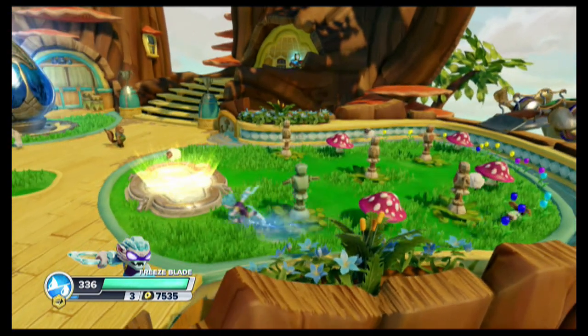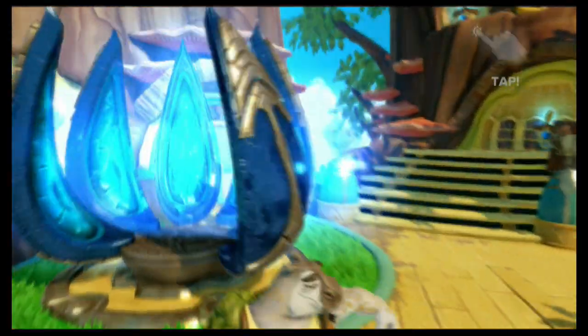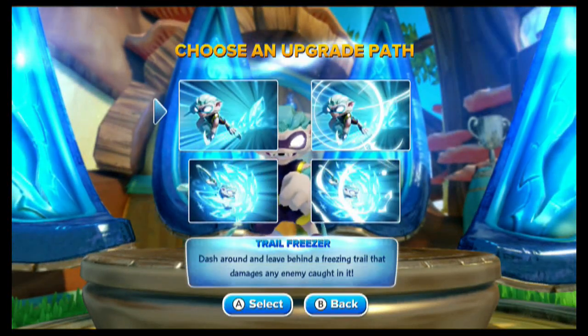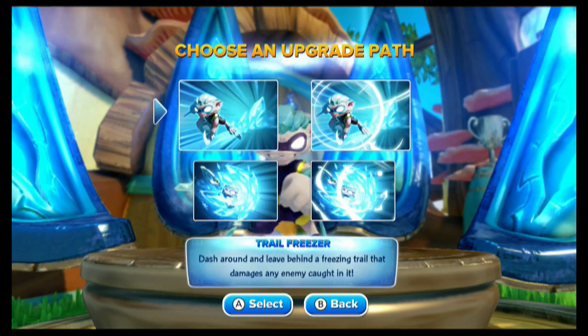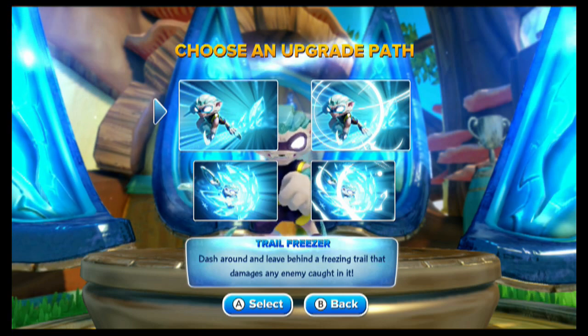So we've got 16 to 24 and 36 to 54, and then plus 20 on the armor side. I'm going to come over here to Mr. Gorm, hop in the power pod, and we're going to take the bottom. You've got two choices: Trail Freezer — dash around and leave behind a freezing trail that damages any enemy caught in it — and Ice Skater — become a professional ice skater damaging and knocking back enemies with powerful skating techniques. That one does look pretty cool, but for whatever reason right now I'm just more interested in Trail Freezer. Assuming I can land Nitro, I'll take the other two paths for you.